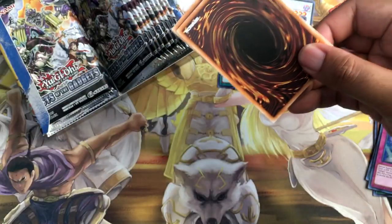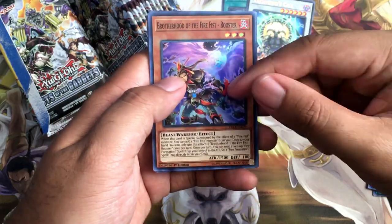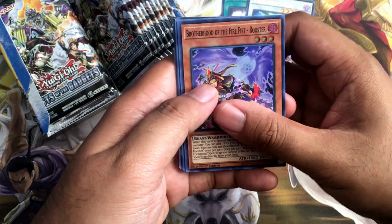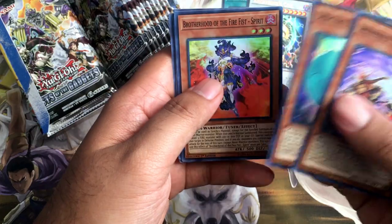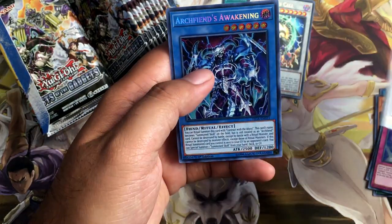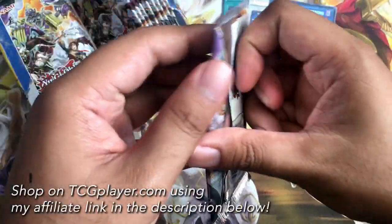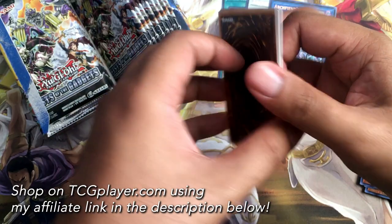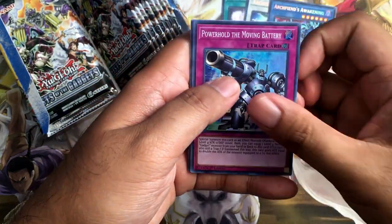Pack 3. Brotherhood of the Fire Fist Rooster. Brotherhood of the Fire Fist Dragon is getting reprinted in Mystic Fighters. I don't know why it did not get reprinted in this set, but still a pretty good welcome reprint overall. Got the Fire Fist Spirit. Yellow Gadget. And got another Archfiend's Monster — Archfiend's Awakening, the Ritual Monster. I'm going to post links down in the description so you guys can see those Battles of Legend pack openings as well as the Legendary Collection pack opening.